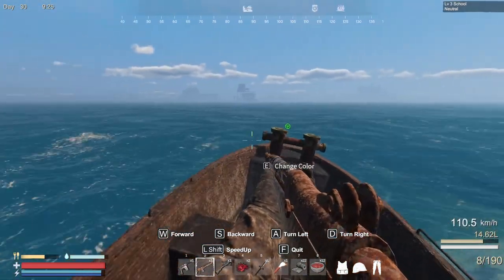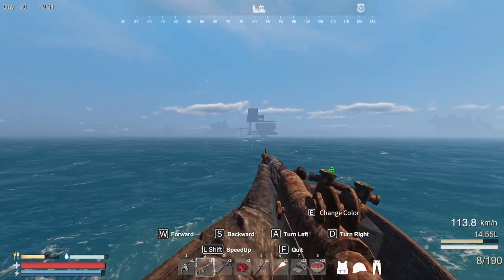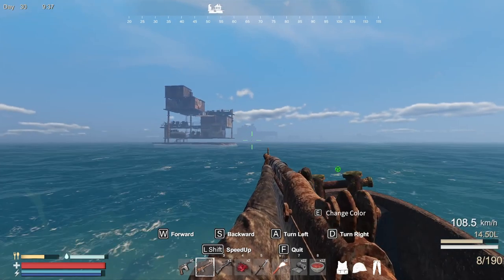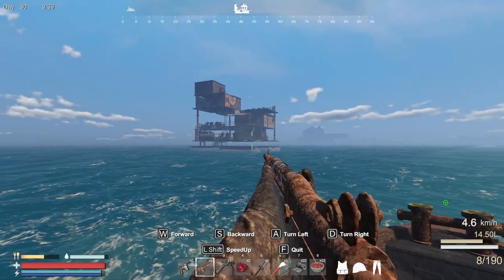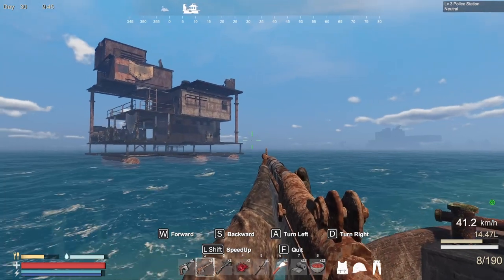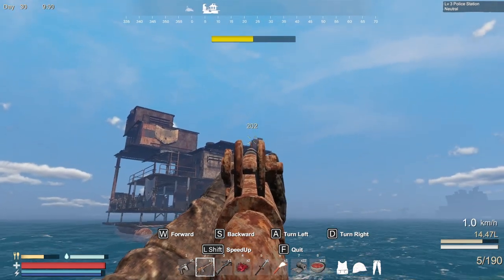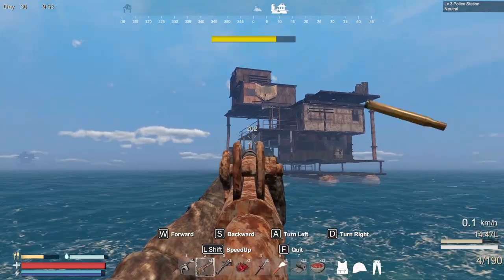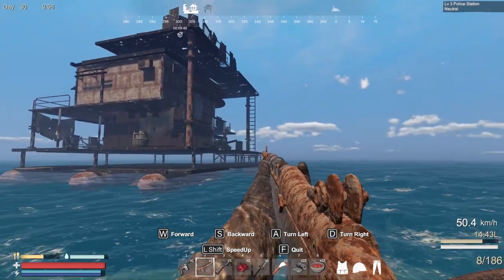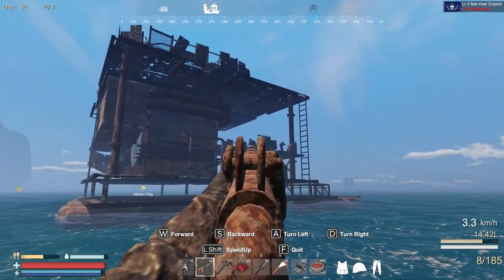Let's see what we have in here. Let's keep our distance because these guys have guns. Is this the Sea Viper outpost? It is — perfect. Apparently we got a blueprint here. I don't see any enemies — they used to shoot at me when I was at the police station. That guy is armored. The bolt action rifle does even more damage. You didn't die? Okay, what about now?